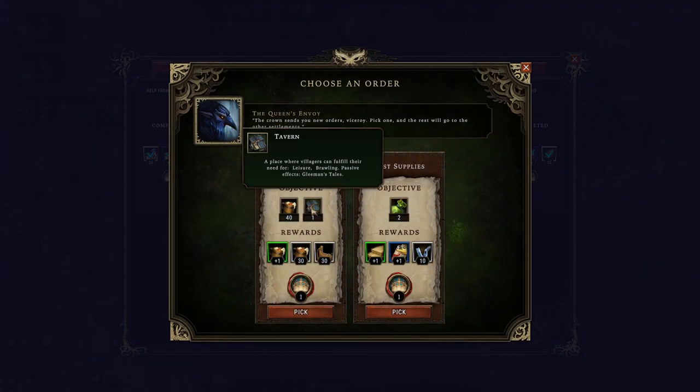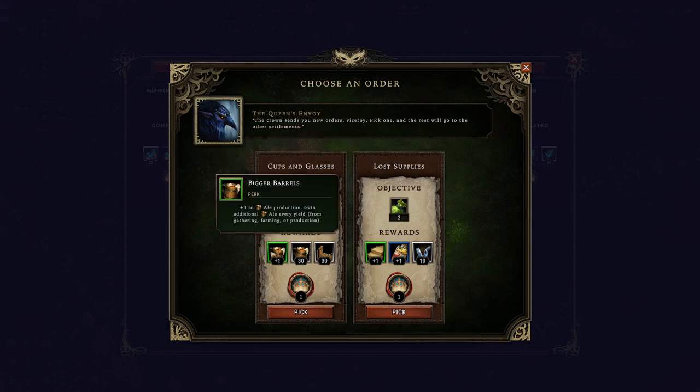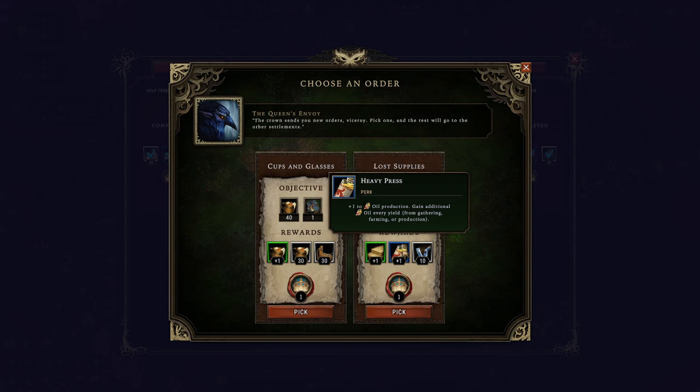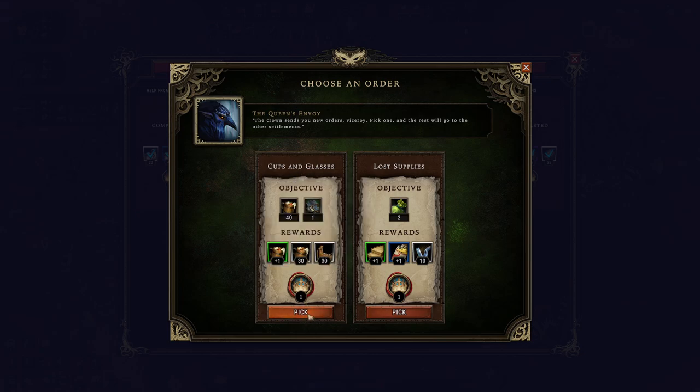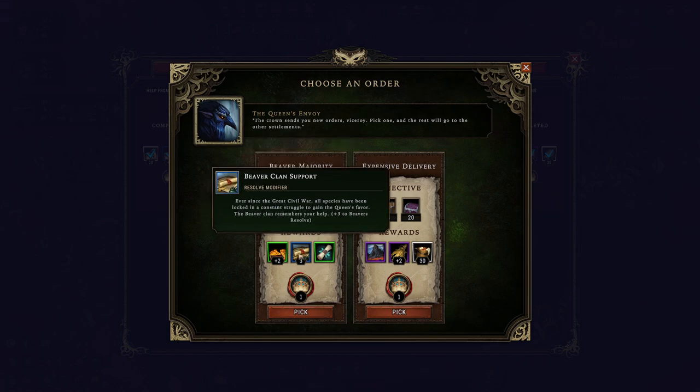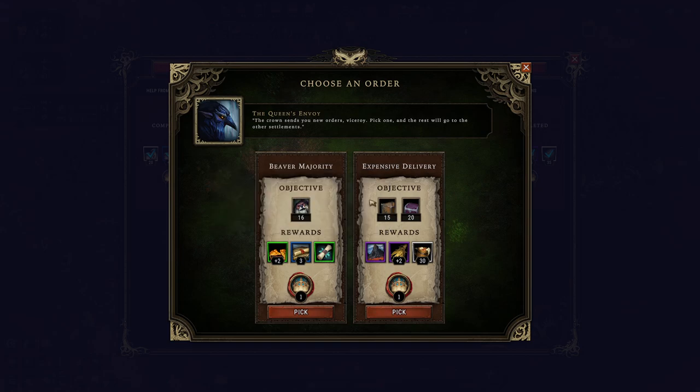Next few missions pop up for us as well. Have a tavern down and make 40 ale — this will also make our ale production better in the future. Or we could have goods as a reward for a Glade event to get extra saw blades and heavy press for extra oil production. I'm going to take cups and glasses here — I think that's a great idea for us right now.